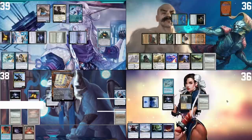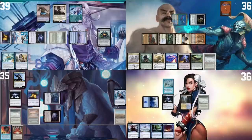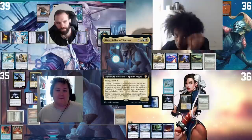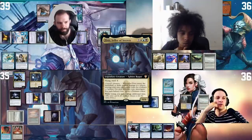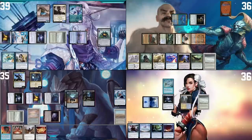My turn — land is Gemstone Caverns. Tap Gemstone Caverns and Mana Crypt for colorless, cast my commander with ETB trigger. We vote: I take two treasures, giving clues to others. I end up with two treasures and three clues. I tap Sol Ring for three, use floating blue to crack two clues and draw two, then pass my turn.